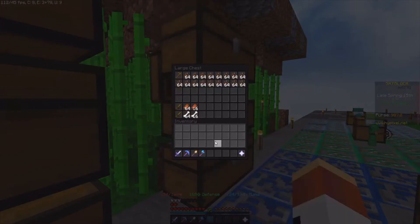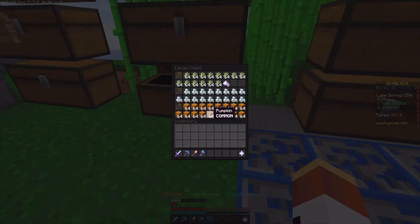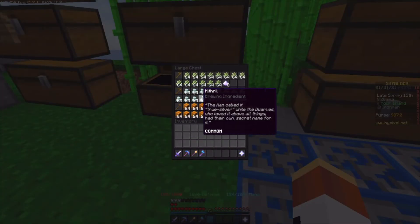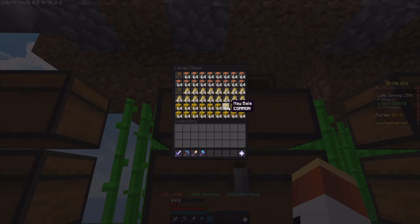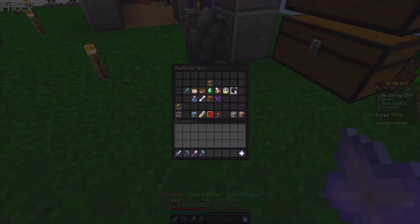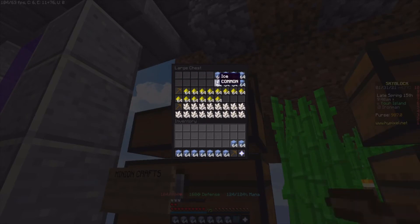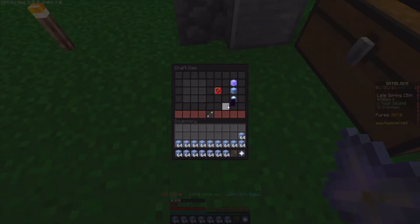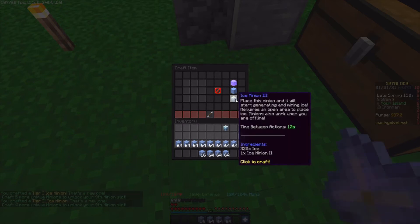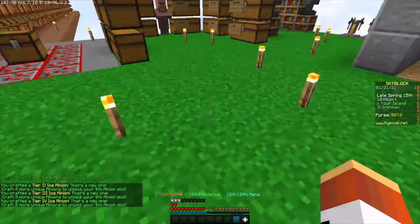I went through and got a lot of stuff for minion crafts. Not just the chest but this took about eight to ten hours. This chest right here took an hour to get, all this wood took about two hours, and this farm — all these hay bales — took about two hours alone. But yeah, so let's throw all this stuff in and start getting the minion crafting going. We got ice minion tier one, tier two, tier three, tier four.